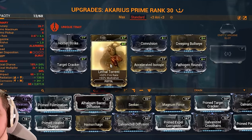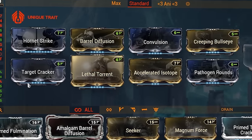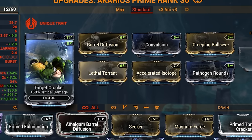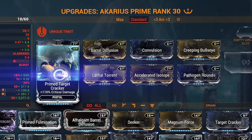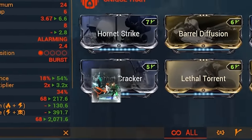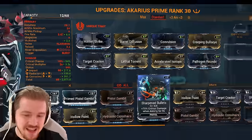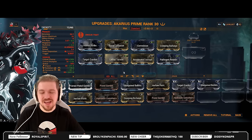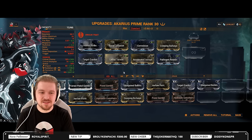Damage with Hornet Strike, multishot with Barrel Diffusion and Lethal Torrent, critical chance with Creeping Bullseye — 200% crit, minus 20% fire rate — and Target Cracker will offer you only 60% critical damage. You really want to get the prime version for secondary builds, because you're looking at 110%, significantly more. You do have one option called Sharpened Bullets — 75% critical damage, which is more than 60, but it's while aiming and after getting a kill. Still, in my opinion, go for Sharpened Bullets. If you're just starting out in Warframe, keep it to Target Cracker because it makes for a more streamlined experience.